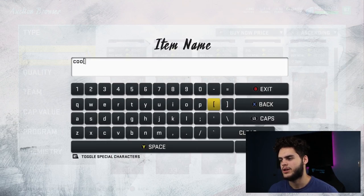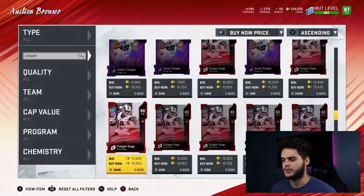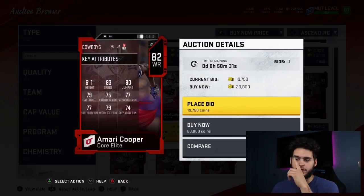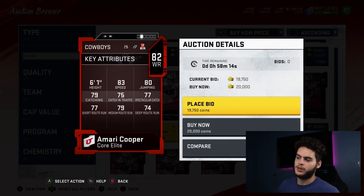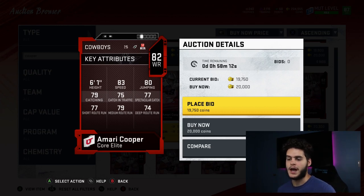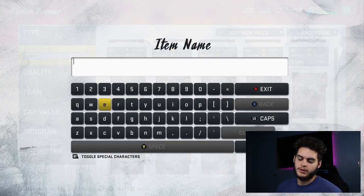Coming in at number 9 is Amari Cooper. Amari Cooper is an awesome wide receiver — I started the year with him. He's got 83 speed, 80 jumping, 79 catching, 75 catching in traffic, 77 spec catch, 77 short route running, 79 medium route running, and 74 deep route running. His catching is a little low, but again he's a power pass kind of player. He's pretty fast at 83 speed, only 20k, and he's 6-foot-1. He's tall, he's fast, he can jump, and he can be powered up. He's not the best receiver out there, but he's definitely up there.